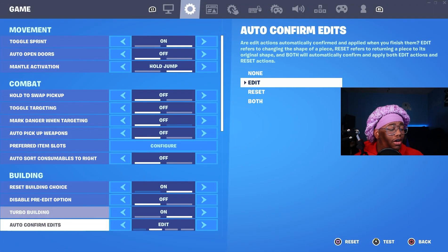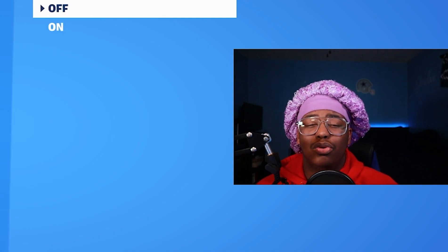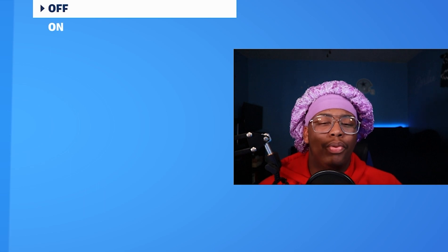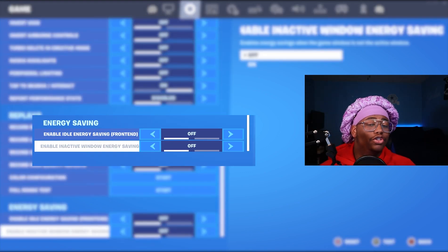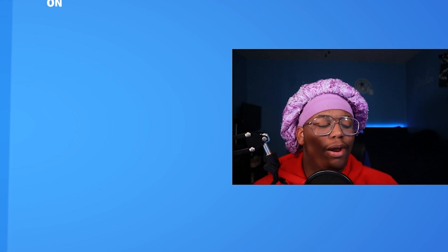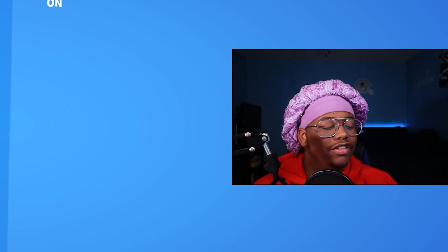Coming over to the game tab, if you're on console you need to have game replays turned off. Replays are taking up so much storage and space on your system, and turning them off will give you a big fps boost. If you're on PC, you need to have these energy saving settings turned off because it's making your game do unnecessary stuff in the background. This will limit the power consumption of your system and give you way less performance, so make sure you have these turned off.